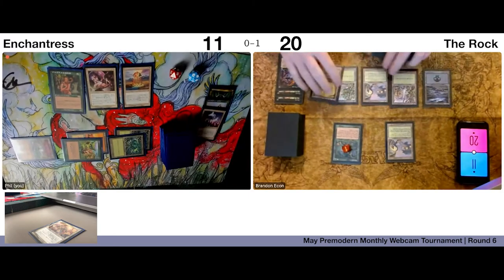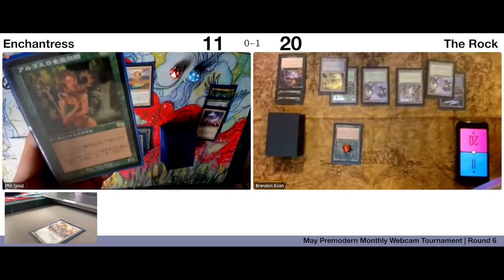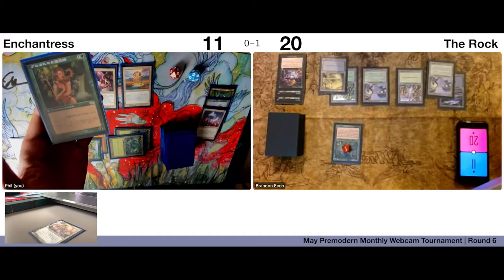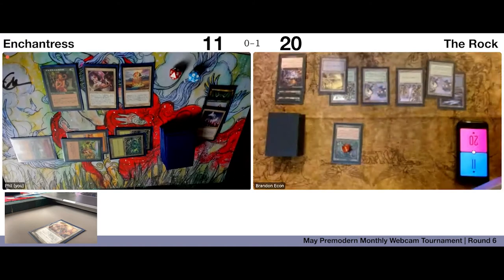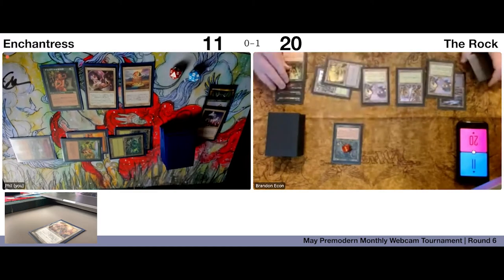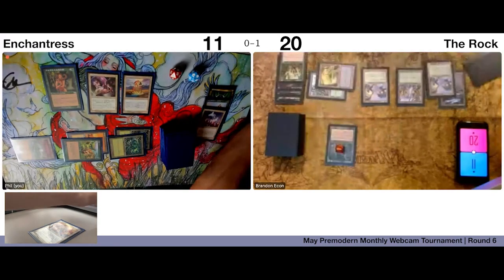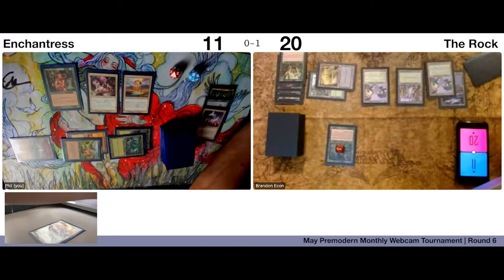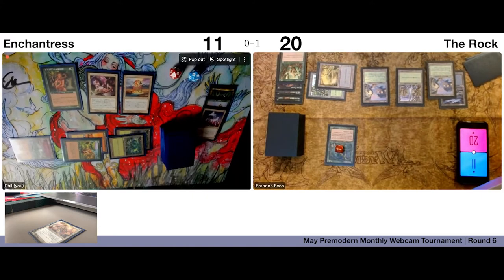Play Forest. Sometimes my camera tries to autofocus and I haven't been able to update the software yet. Oh, I gotta Naturalize Karmic Justice — kill the Blastoderm. I can't target it — you need a target. Oh, that's right. Let's take a look at the oracle text. Destroy target permanent — so you just have two Treetops, two Forests, and two Swamps, right? Yes — two Treetops, two Forests, two Swamps. I guess I'll take out a Treetop then.